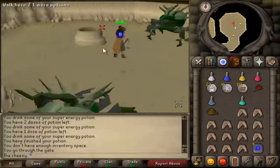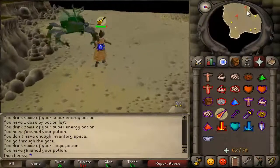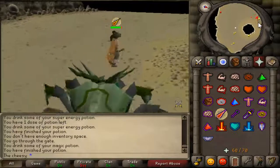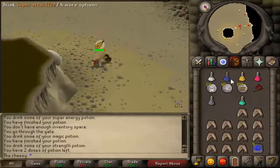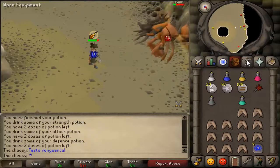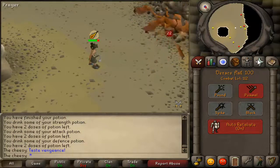Sometimes when you're doing Calphite Queen you need to do two instances since you couldn't get the kill in the first one. Back in the first month of 07 when I was trying out Calphite Queen, it would definitely take two instances, but now sometimes I can do it in one because I have higher stats. It's just a matter of luck with your hits and if Calphite Queen uses mage instead of range. And there's the kill.